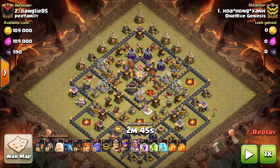This is the mass bowler attack strategy for Town Hall 10 and Town Hall 11. It's something that's really powerful right now, and it's working even better than Valks, which is what most people are saying.